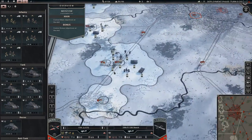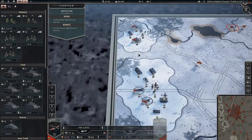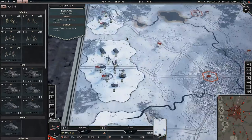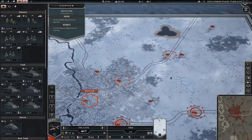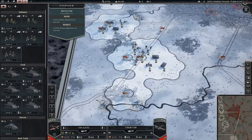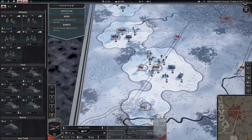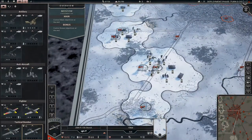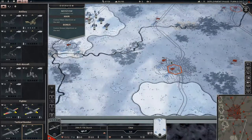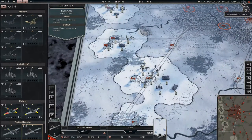I have deployed along this front here. I could also have deployed down here but elected not to. I'm thinking I'll kind of sweep this way around and down, or maybe I'll break off some units here and send them down to attack this area. I do have our Stork which I'll send down to see what's actually down here so we have an idea of what we're dealing with. Let's get into the battle.